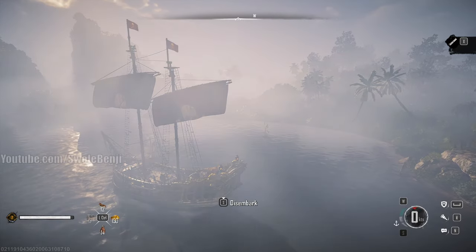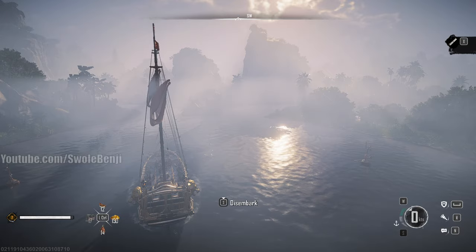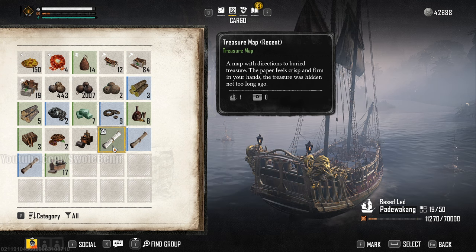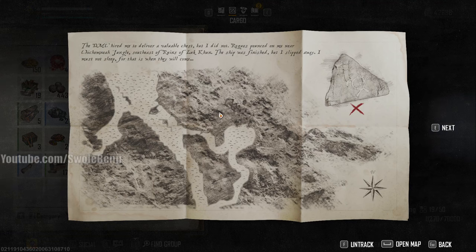Sometimes you can find them just randomly from ships, from plunders — they're all over the place. I have three in my inventory right now. If you go to a treasure map, left click on it, and click 'read treasure map,' you'll get something like this and you'll be like, 'I have no clue where this is.' There's usually a little image on each map that may look familiar if you've explored the world enough.